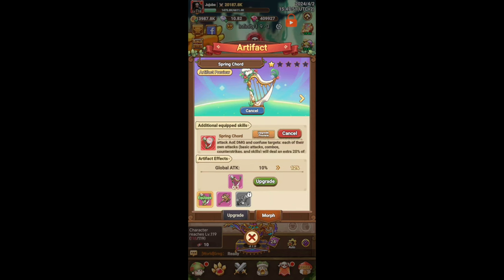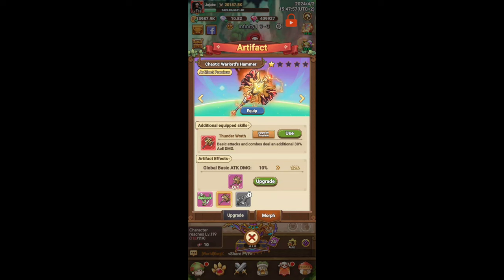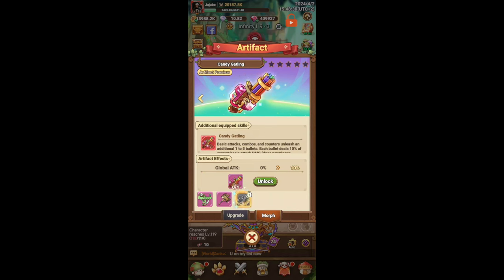For warriors, Spring Cord is probably the best. Then we have Thunder Wrath — basic attacks and combos deal an additional 30% AoE damage. This is really good in PvE, probably one of the best for clearing mob stages because every basic attack helps clear the side monsters faster. It's also really good for archers. In PvP it does basically nothing since we don't need AoE damage when versing one person, so something like Spring Cord or Candy Gatling would be better.